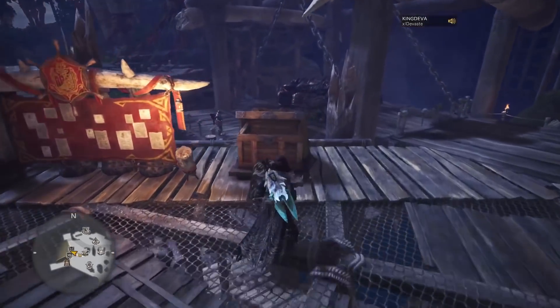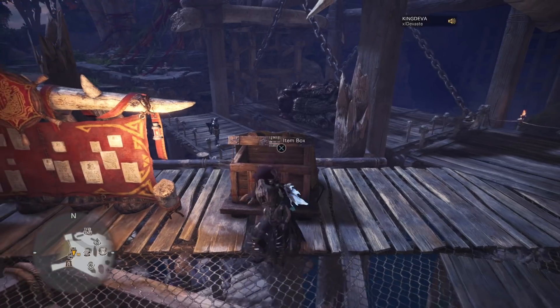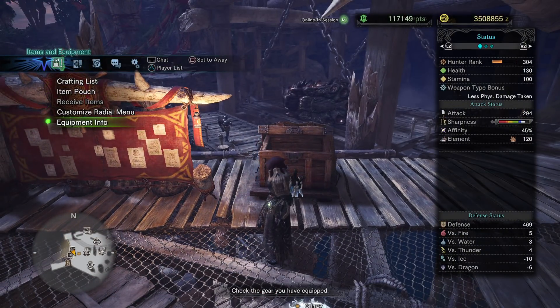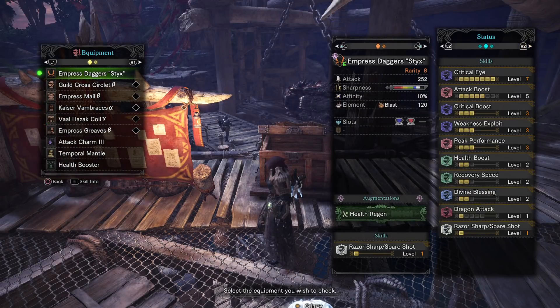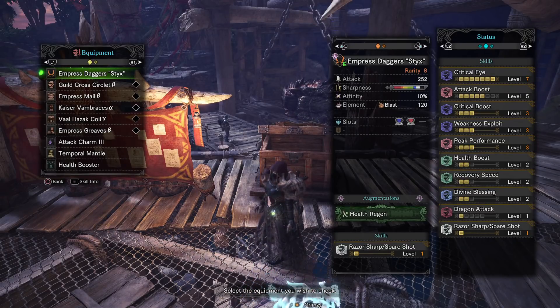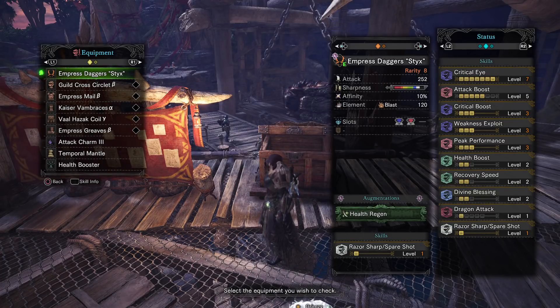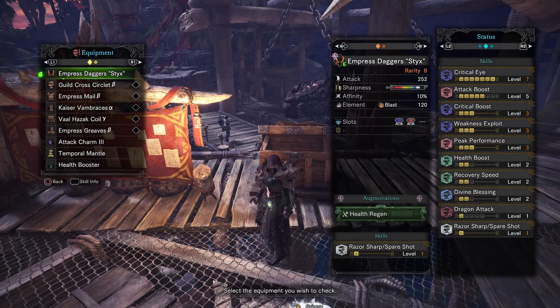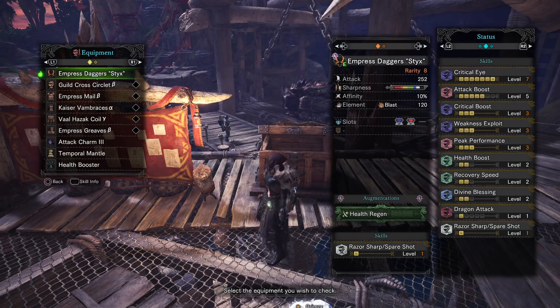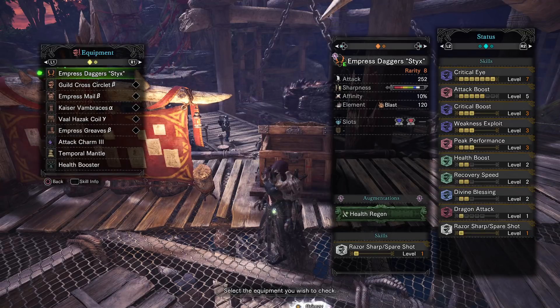What's up guys, Idvas here. Today I'm gonna show you my dual blades build. I was working quite a long time on it but I got it perfected now — I was just changing parts. Look how many skills I have on this set. This is definitely the best dual blades build you can use on any monster. Don't look at the damage of the Empress Daggers — it's only 250 compared to the Devil Jaw's over 300 — but it will definitely do more damage than them.